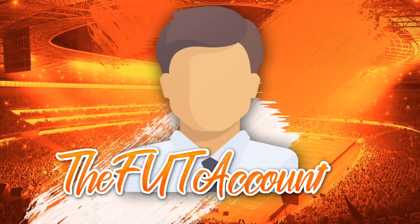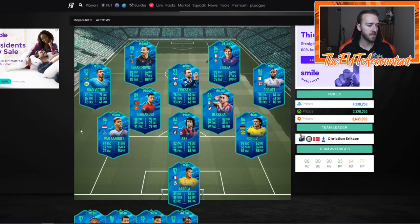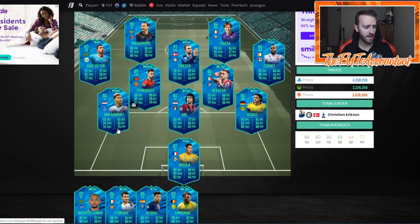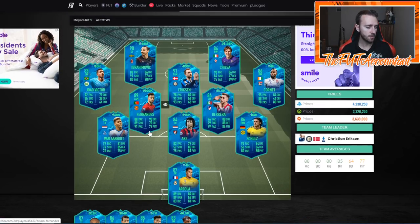Some of these cards in the squad fit a niche or an area of squad building that was hard before. That's why I like Nico Schultz - left backs in the Bundesliga for tradable ones: we've had Alaba, Alphonso Davies, and Phillip Max is like the only other usable one. Now we have Nico Schultz on the market, which is very important. And you have another left back from the Prem, Van Aanholt - but we've got plenty of those this year.